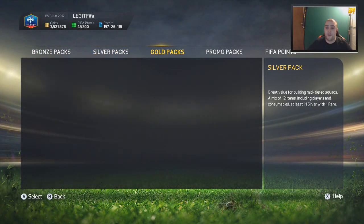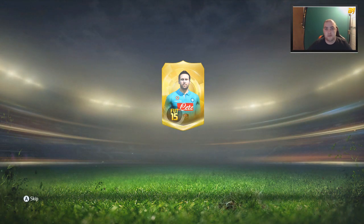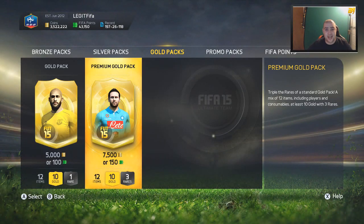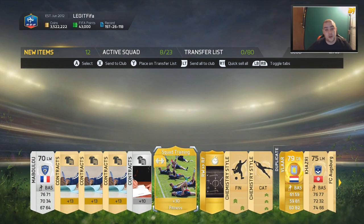Hi guys and welcome to another pack opening by myself, Bateson87. Today we are going for the second Inform Rinaldo Striker card. There's another decent one as well - Inform Andy Carroll, if that's what's up your street. You also have the likes of Hummels. We're going to be opening packs, showing you the highlights, spending 30,000 FIFA points to see if we get anyone good. And it's probably not going to happen but the dream is alive. If you guys can smash 5,000 likes, I will do a Striker Ronaldo card video tomorrow. So let's get into the packs and see what we do get in them.